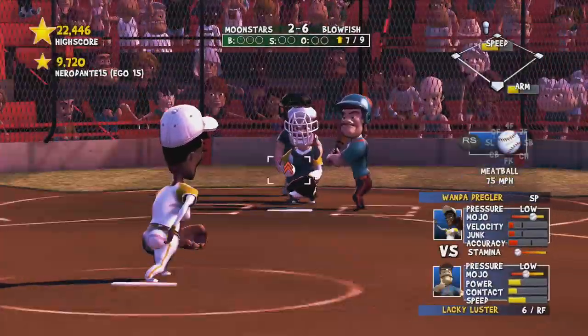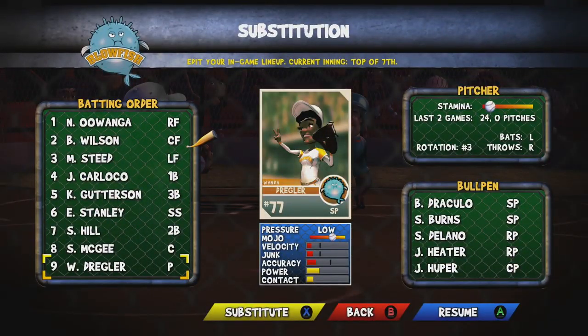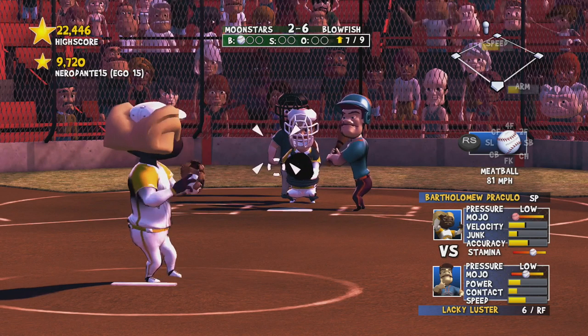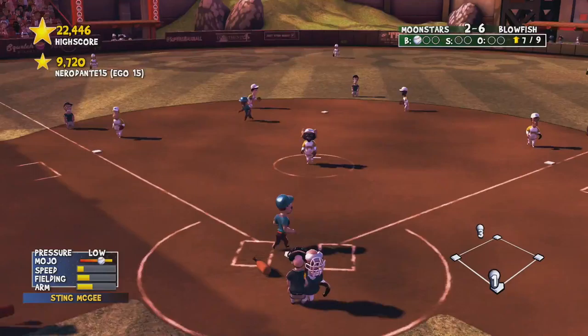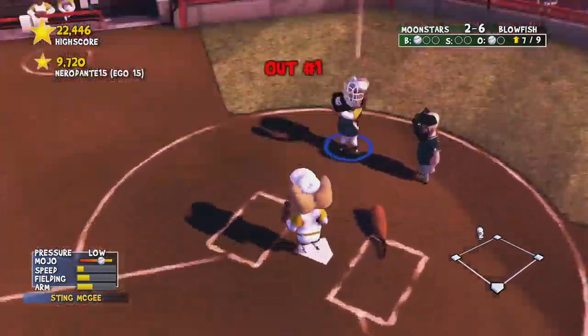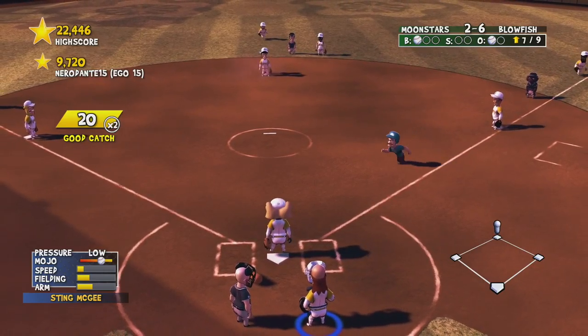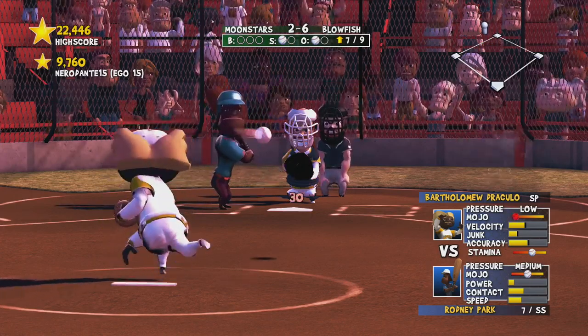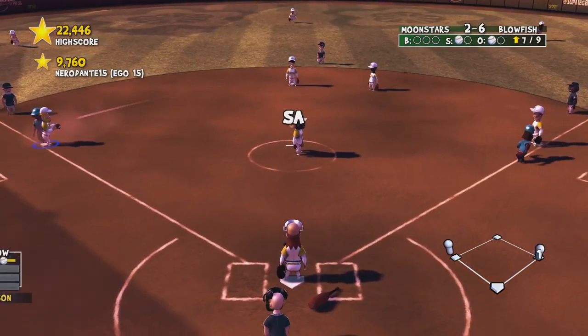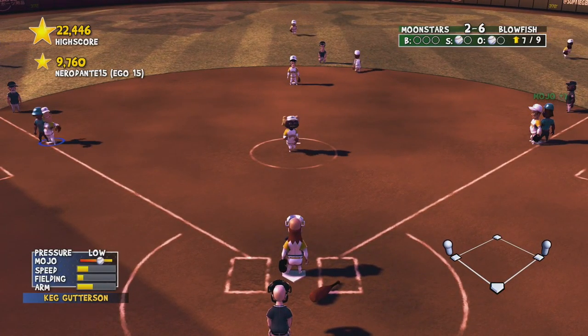I'm going to hit Y to do a pitcher change. Hit X to substitute and then you just pick who you want. The cool thing about this game is that you can customize every single player. Do not hit your controller — your teammates will field it for you. I should have thrown to first there.